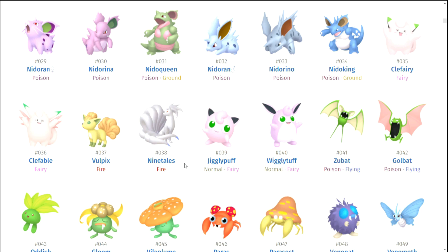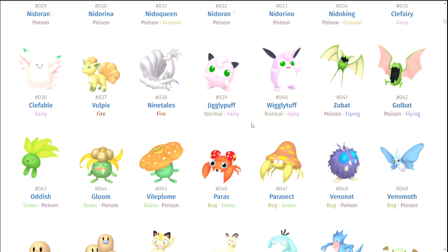Jigglypuff and Wigglytuff — I just brought up the example of having just one or two things different with shinies to make them different, but it doesn't really work for Jigglypuff and Wigglytuff. They're cute, but it's just too subtle — there's almost nothing different. Zubat and Golbat — I like the green. They look kind of like watermelon bats and they're pretty cute.